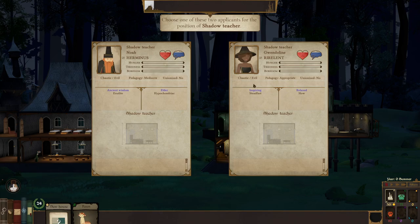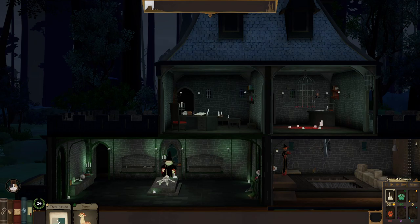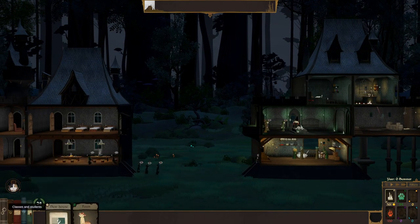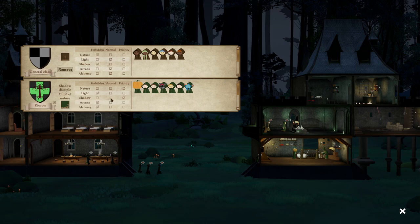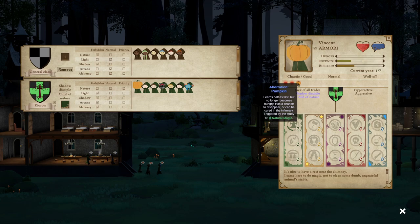Noah Herminus has good wisdom, people learn faster around him, he's a bit chaotic evil, hypochondriac, and old. I think he's the guy — hang out up there and teach some things. There's some teaching going on over here already. Yeah, there's a dead guy there. So here's what I'm gonna do — I'm gonna make a new class that's all shadow. Shadow people. Nature guys, you are no longer a shadow. I'm gonna do no shadow for them, and in the new round of students we're gonna make them all shadow. He has a pumpkin head — what happened? Aberration: pumpkin. He learns half as fast but no longer becomes hungry, and has a chance to disappear or be cured by the infirmary.